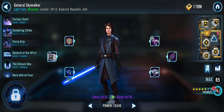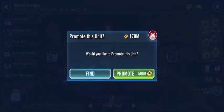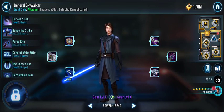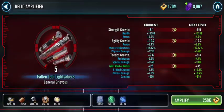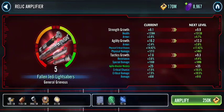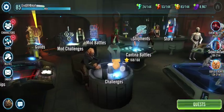In terms of gearing, I'm currently stuck at Gear 10 for General Skywalker, but I do have enough gear saved up to take him directly to G13. I'm just waiting for one or two pieces, and once I have the stars ready I should be able to get him to G13. After which I have enough Relic pieces saved to take him directly to R7. That's why I did not want to invest Relic for the event itself — I wanted to save all my Relic to directly max General Skywalker, because he really shines when surrounded by 501 clones at R7.